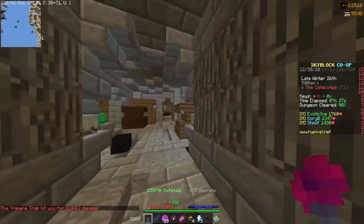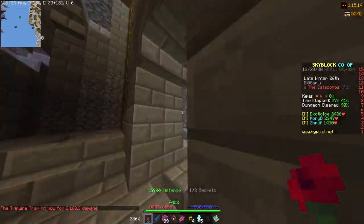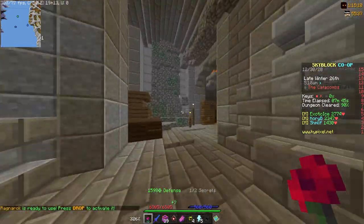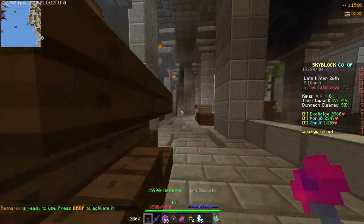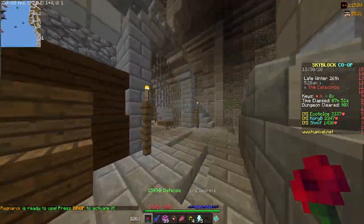With superior armor you get 90 health and 130 defense from the helmet, 150 health and 190 defense from the chest plate, 130 health and 170 defense from the leggings, and 80 health and 110 defense from the boots.